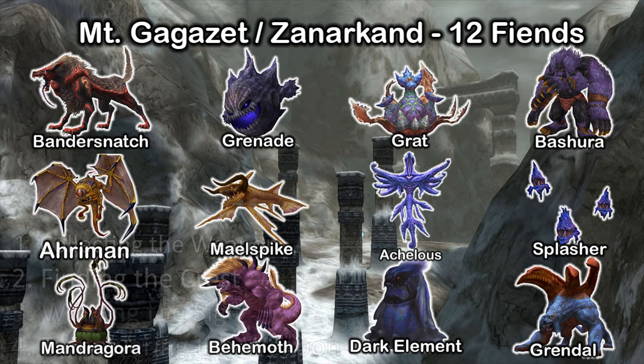Finally, we have Mt. Gagazet slash Zanarkand, with the largest amount of fiends for a grand total of 12. This area is also on the to-do list for Yuna's Nirvana. The four fiends on the top row can be found on the slopes climbing up Gagazet. The Mandragora, Behemoth, Aroman, Dark Flan, and Grendel can all be found inside the cave. And finally, the Malespike, Splasher, and Achelous can all be found in the water area of the cavern.